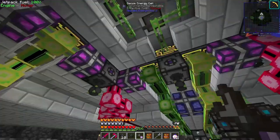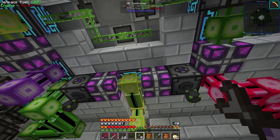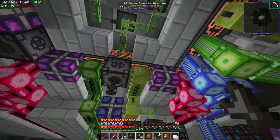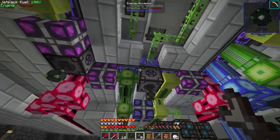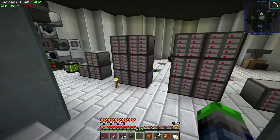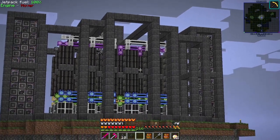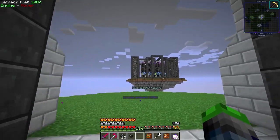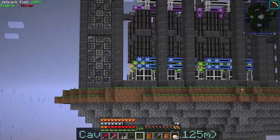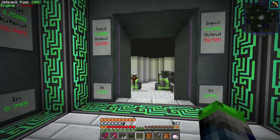I've got one, two, three, four dense energy cells down here and it keeps shutting off. These are directly attached to the ME controller and even attached with energy acceptors - it keeps shutting off. If you guys know what's going on with the ME system please let me know in the comments. We're getting pretty full on storage - we have very little storage left so we're gonna need to move into this new setup pretty soon. This is going to be one heck of a project - just these alone took me three hours to set up. These are our new auto-crafting areas.